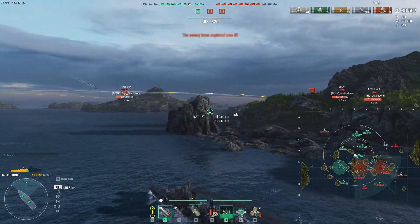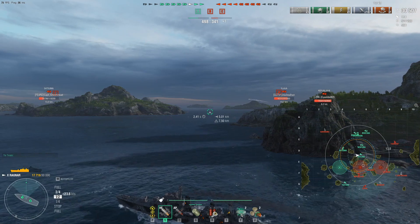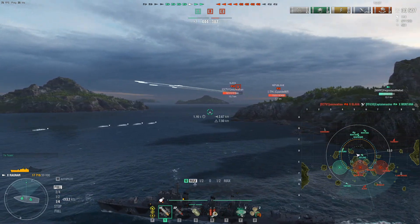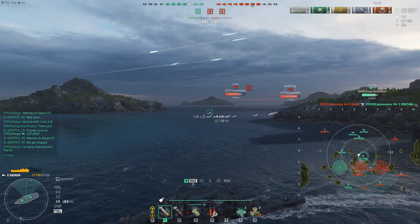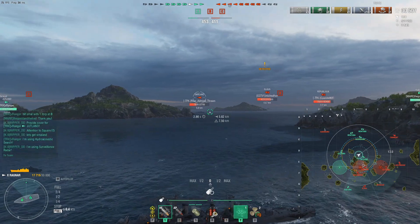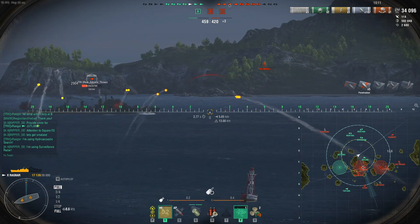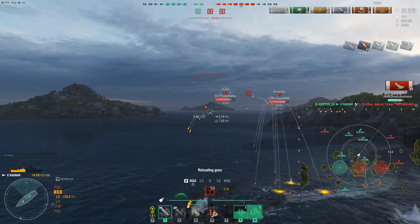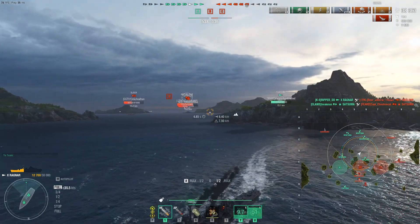Using cooperation maximizes firepower — two is always better than one. One destroyer cannot handle two at the same time; the odds of winning an engagement are much better with an advantage. Watch this team gameplay: the Jutland activates hydro and I have radar ready. The Shimakaze has to choose one of us to shoot — he can't engage both at once. We fire on him, the Jutland fires back, and the Shimakaze can't absorb the damage from our combined salvos of 2,700. He's down.